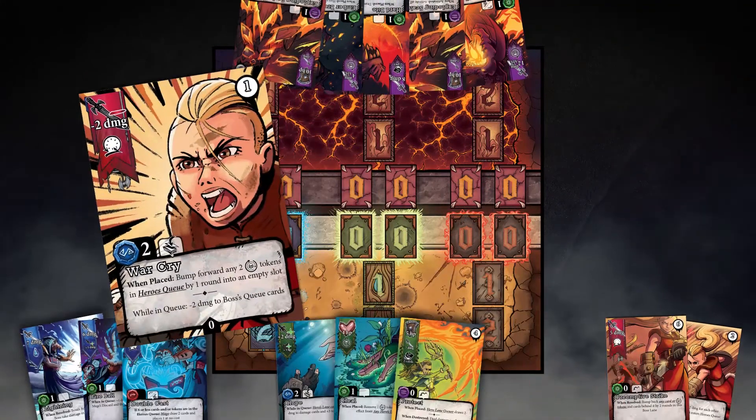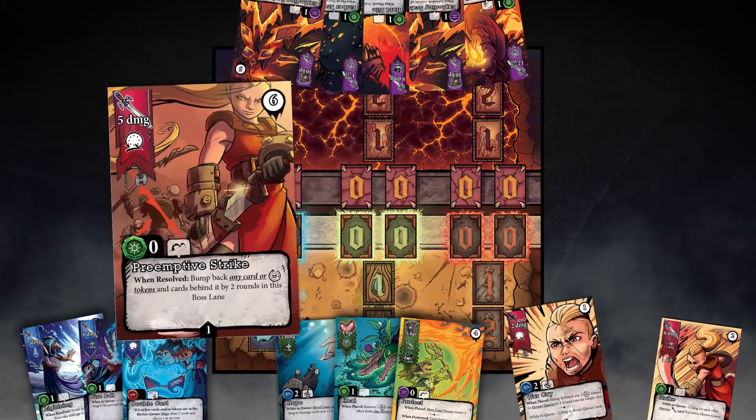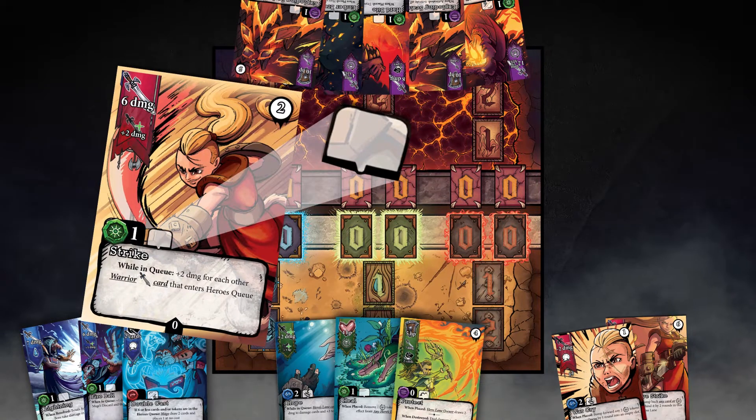Each player plays one card per turn and must pay the cost of discarding a card from their hand or bumping back a card in their queue. Heroes, you can work together by bumping back each other's cards. And lucky you — some cards have no cost.